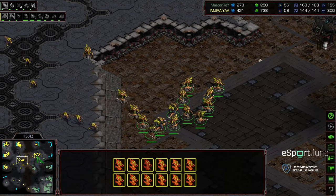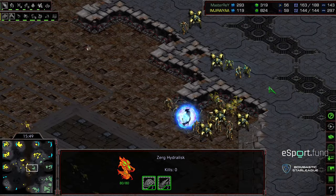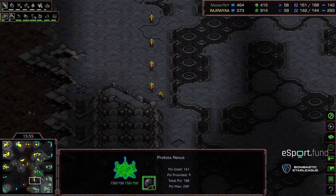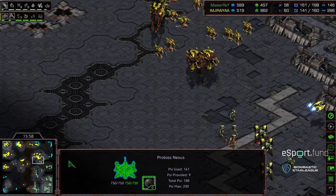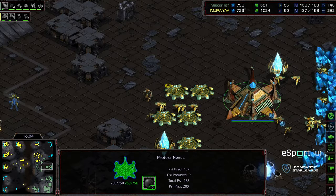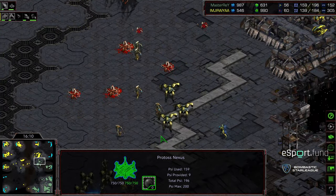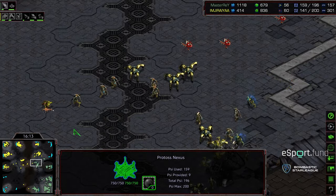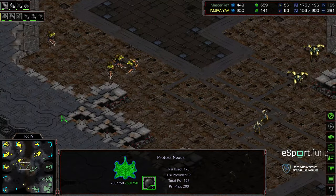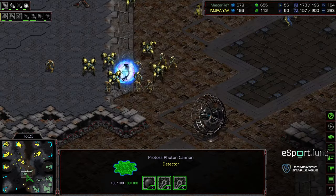More hydralisks piling through. Jiraiya is starting to pick up the gear and shift into flat macro mode. There is a 20 supply lead for Master Ray overall. He has dropped a huge amount of cannons and left a skeleton crew to defend that five o'clock base. The zerglings are trying to sneak through. Master Ray holding his army firm in the in-between location and now looking to initiate. He's moving his army to the center of the map — he does have a handful of cannons to engage this.